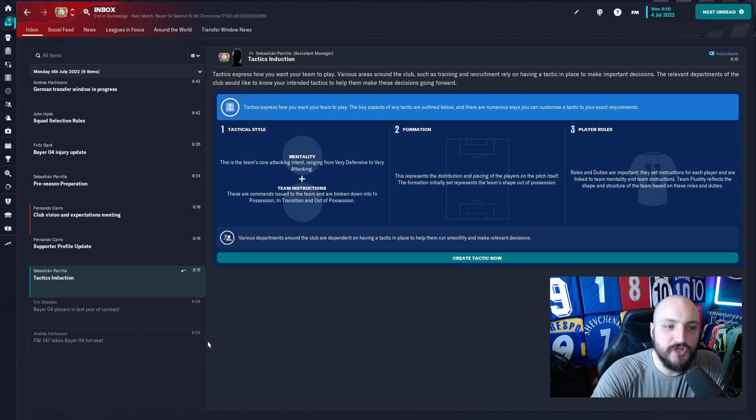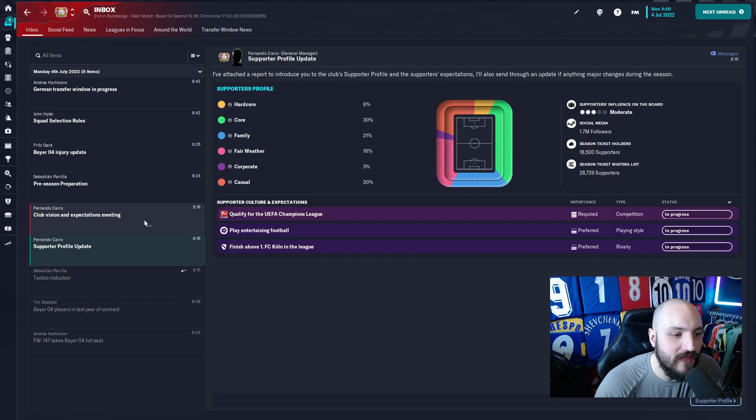What is going on managers and welcome back to a brand new episode of the Builder Tactic. Today we're looking at a German team - they've never won the Bundesliga, so let's try and rectify that wrong and try to build a tactic that suits them to get them a first Bundesliga title. It's none other than Bayer Leverkusen.